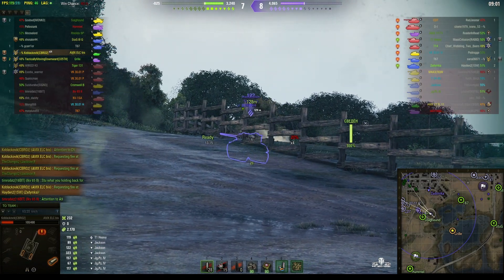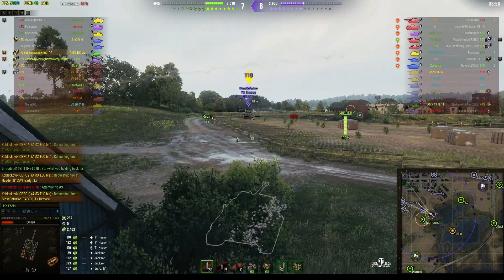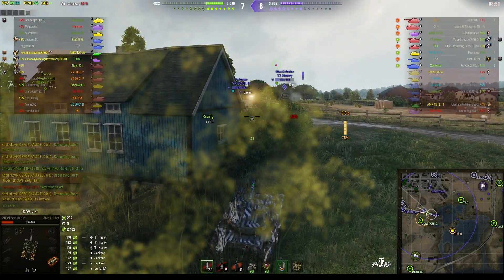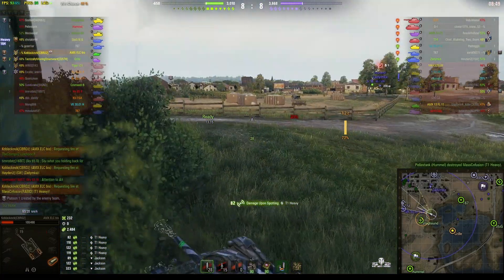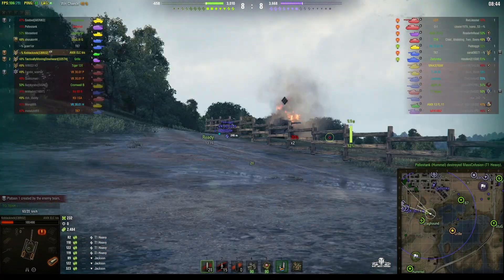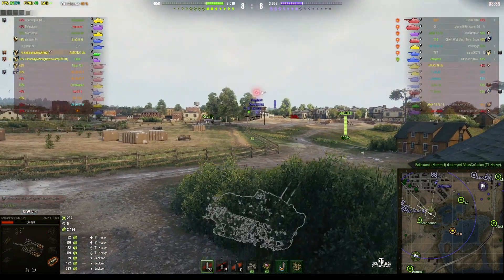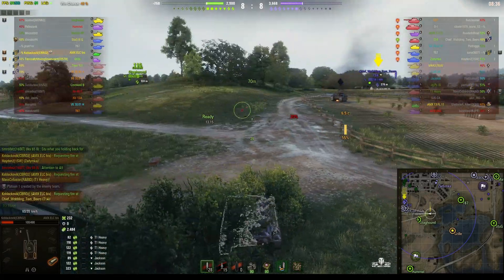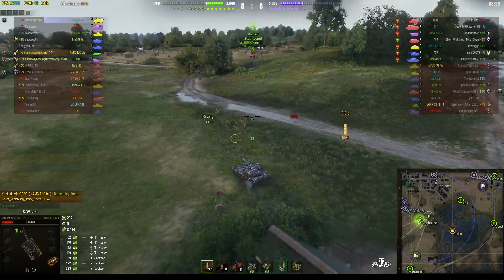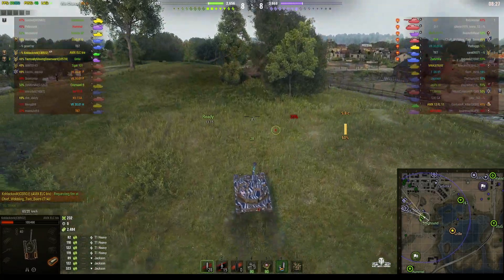The APCR rounds have 150 alpha. That T1 heavy is getting very close - he pulls back and wasn't spotted when he did so, which worked out very nicely. He got spotting off that one and picked up a bit more. There's loads of spotting on the T1 heavy. That T14 doesn't know he's spotted from this direction. He can go up onto that hill and get some shots in - there's also an AMX Matilda and an OI.